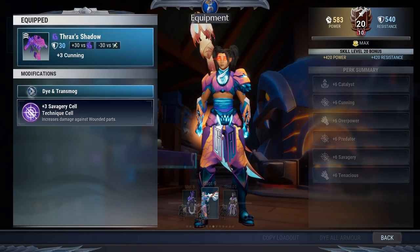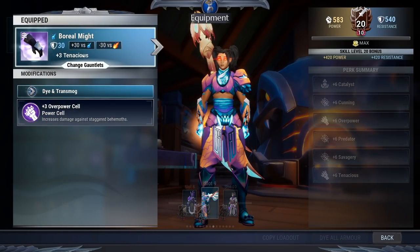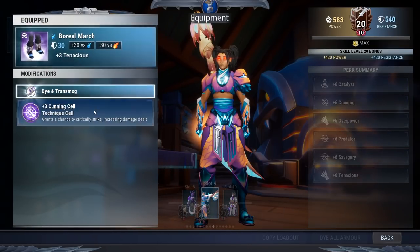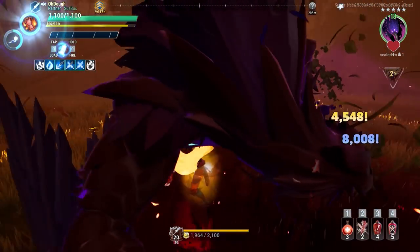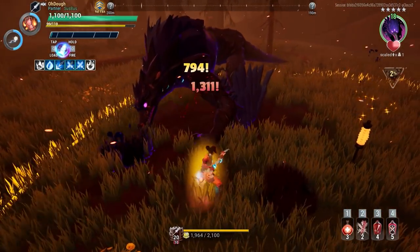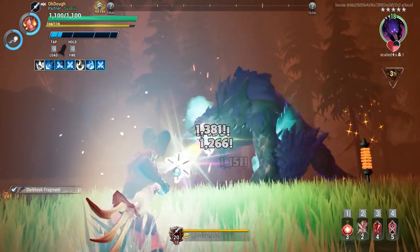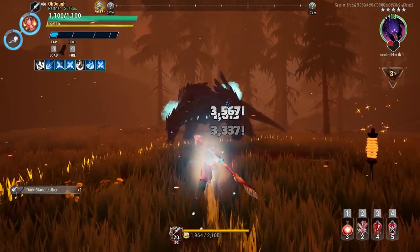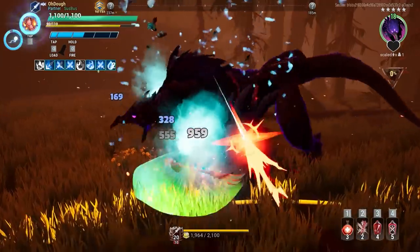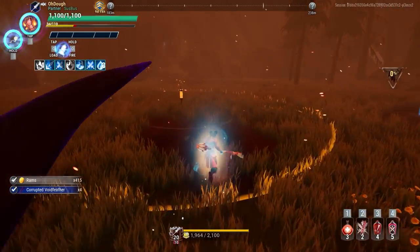Headpiece: Time Weave with Predator. Chestpiece: Thrax with Savagery — you could also use the Cool Shot Chestpiece. Gloves: Boreas with Overpower. Feet: Boreas with Cunning. Every single thing we have here contributes to our damage in some fashion. The overall goal of this build is to make a wound, maybe pop some potions, and then beam the heck out of that wound to get as much damage as you can. I think it's a fun build — I was trying to one-beam Behemoths. It's not exactly a one-beam, but it's close enough.